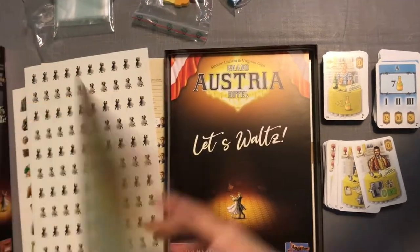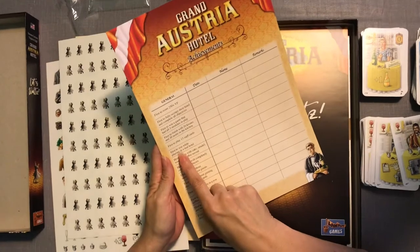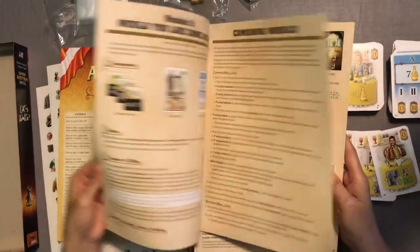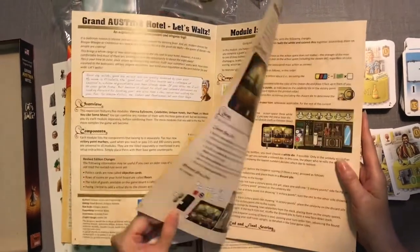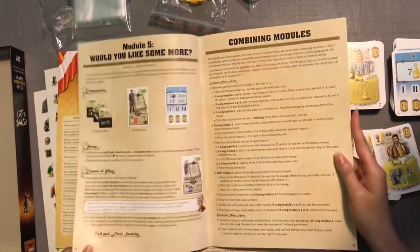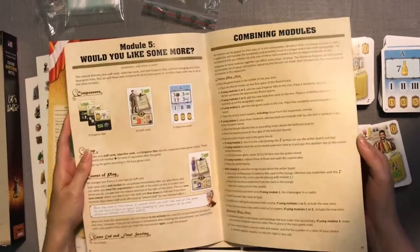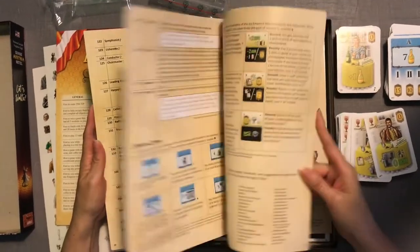There's an achievement grid — it's interesting, with things like 'first to win while playing in a real hotel' and 'first to play 13 staff.' Here's the expansion booklet for Let's Waltz. I think this is a really good book — the explanations are very clear and they've got pictures. Some of the English is not the greatest but you can figure it out; it's not horrible. I've played with other translated books where I just couldn't figure it out — this is pretty good.